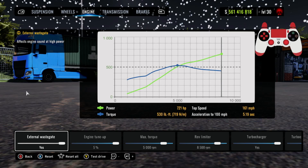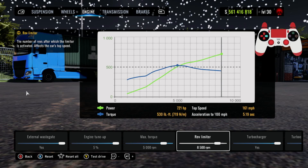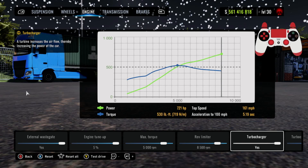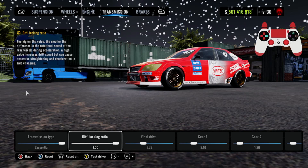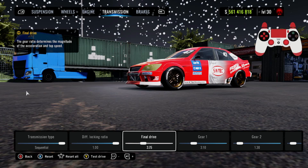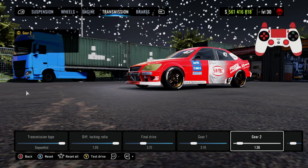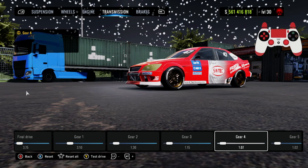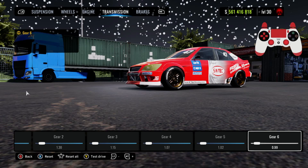For the engine: external wastegate yes, engine tune up at 5 percent, max torque 5K, rev limiter 8500, turbocharger yes, turbocharger air pressure 1.7. For the transmission: sequential, diff ratio 1.00, final drive 3.75, gear 1 at 3.10, gear 2 at 1.30, gear 3 at 1.15, gear 4 at 1.07, gear 5 at 1.02, gear 6 at 0.99.